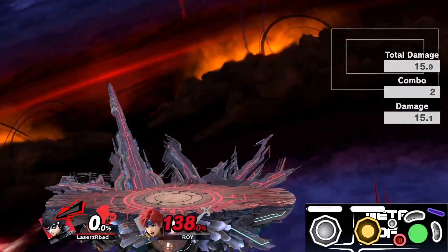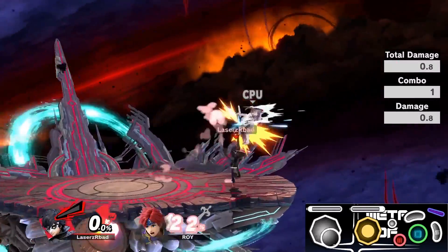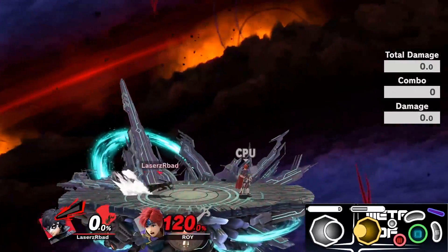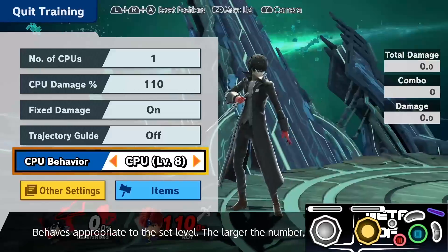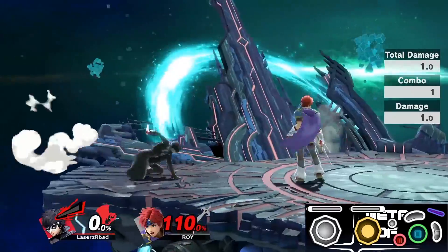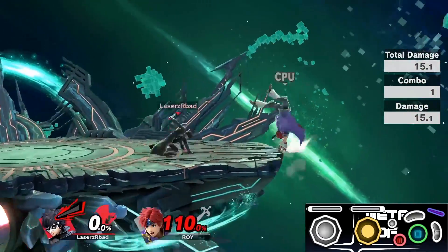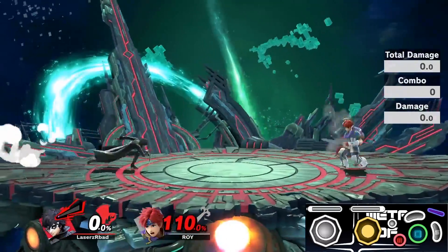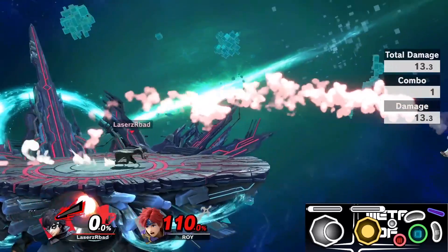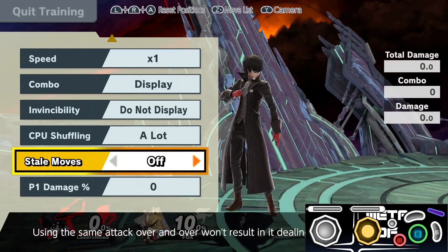Next we have the MK Leo bread and butter: fair, one up air, drag down into up smash or down smash. Every Joker player should know what this is and know how to do it. For this drill, I suggest practicing so that you can land it at least 10 times in a row, and once you feel comfortable with it, try it against a moving opponent as a bait and punish tactic — you're trying to land this on laggy moves only. You'll also notice that I have Roy set to fixed damage so I can do this drill over and over without him dying, which saves time and allows you to do more reps.